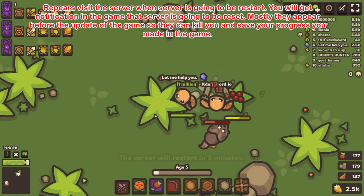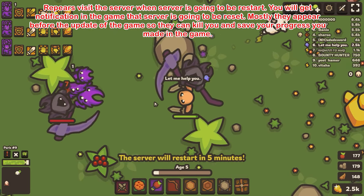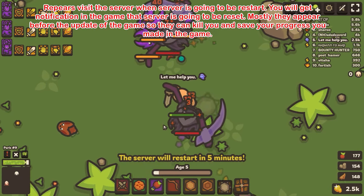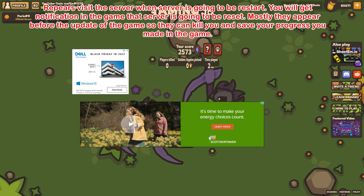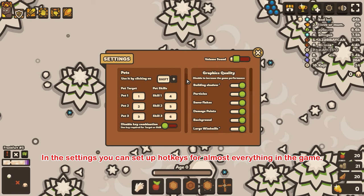Tip 6: Before a server restart, you will get a notification in the game that the server is going to reset. These mostly appear before a game update so they can save your progress made in the game.